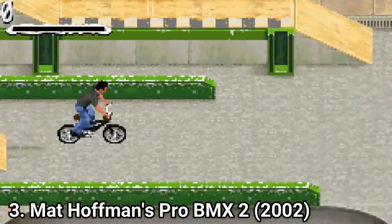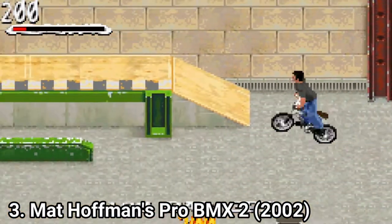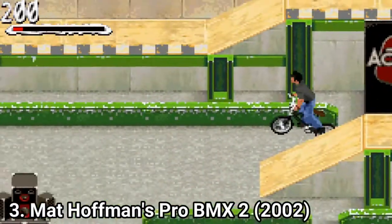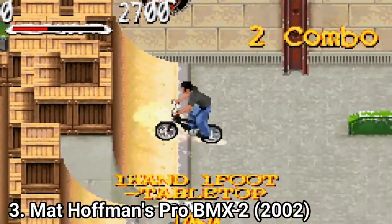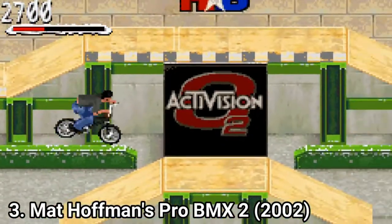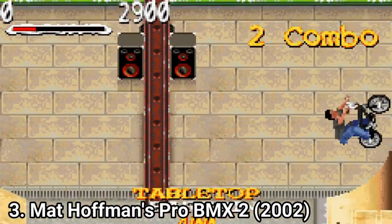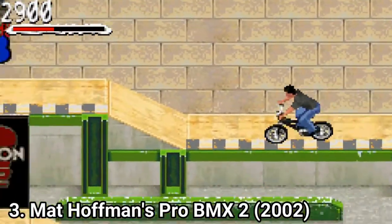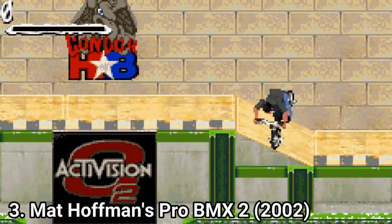Matt Hoffman's Pro BMX 2 is a big improvement over its predecessor. What impressed me the most were the little details in the maps — they are larger, more colorful, and more interactive. There are even secret rooftops and secret rooms. There is also the ability to interact with and destroy parts of the levels, like you could in Tony Hawk games. The game also now has transition moves like power slides, stalls, and tire taps.